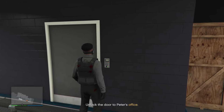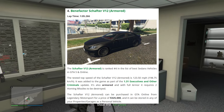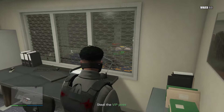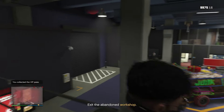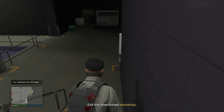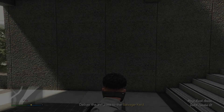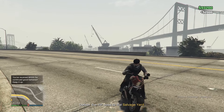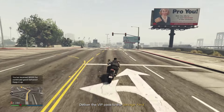My personal favorite on the list is definitely going to be the Benefactor Shafter V12. The Shafter V12 and the V12 Armored are two very great vehicles. I would personally get the base one because I just don't like the armor design on the armored variant, but both are very fast with similar lap times at just over the 1 minute 5 second mark. The base Shafter V12 is around $115,000 and the V12 Armored is over double at $325,000, both off of the Legendary Motorsport website. These two released in the Executives and Other Criminals update.